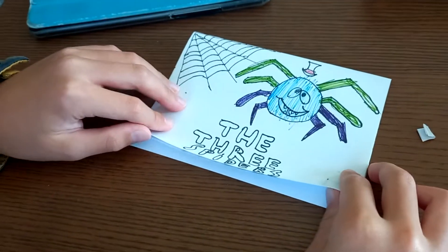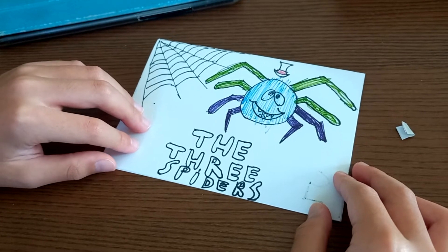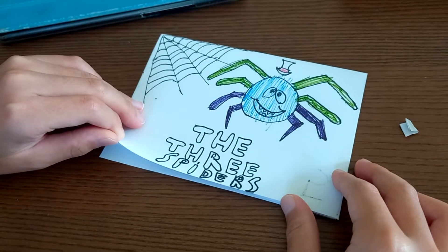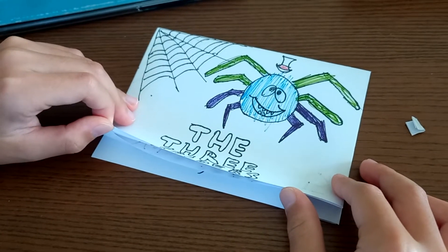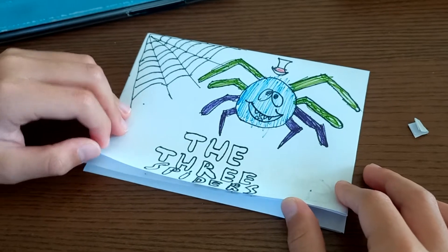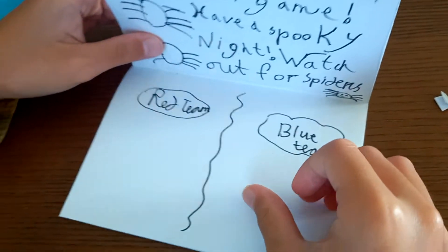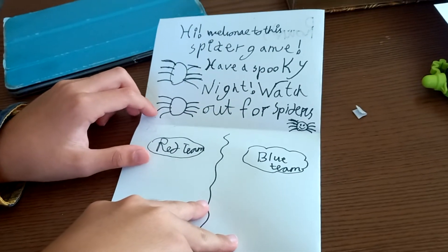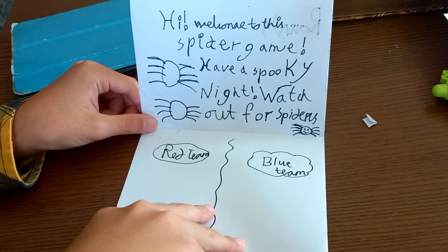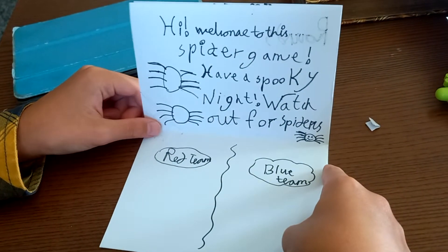Here we go! The introduction: it is the Three Spiders Game. There's a cute little spider — very weird — with a hat, a blue face, green necks, and purple necks. The game intro screen says: 'Hi, welcome to this spider game. Have a spooky night, watch out for spiders!' And then there are three spiders.